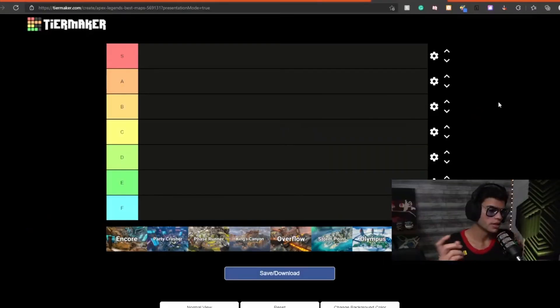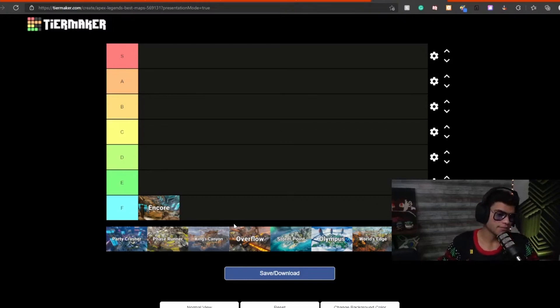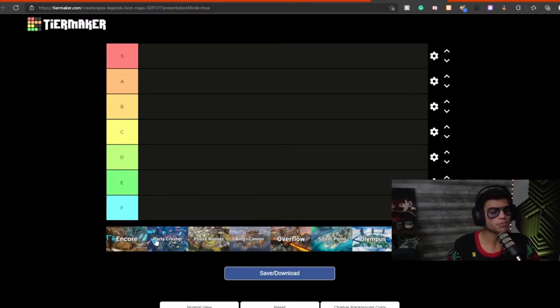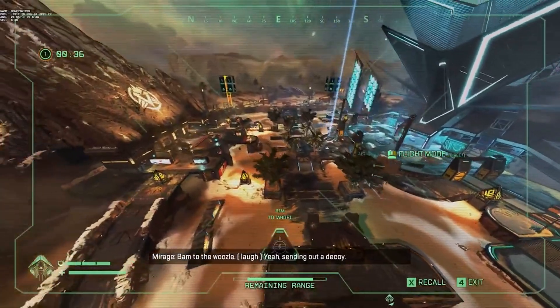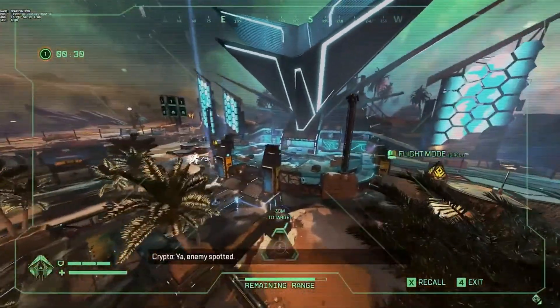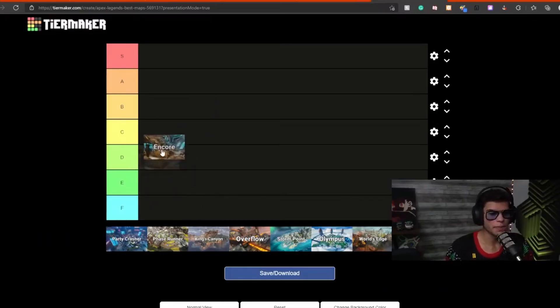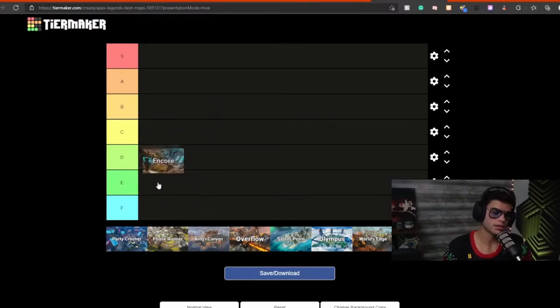Let's start off with Ancor. Ancor is pretty open — there's some palm trees, maybe some staircases, but there's not enough cover. So I think Ancor is not F tier, but it's not that strong either. I'm going to leave it at E tier for now, depending on where we rank the other arena maps.